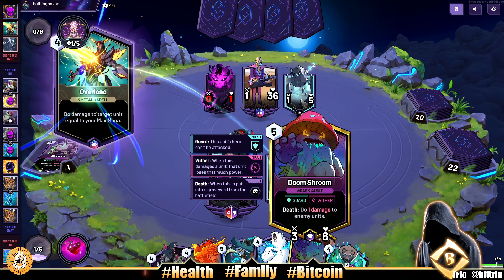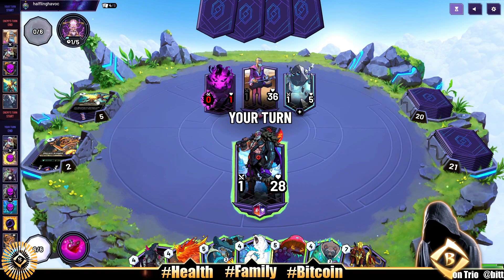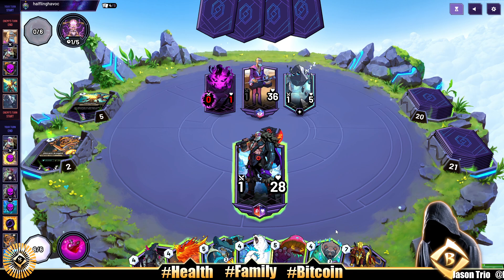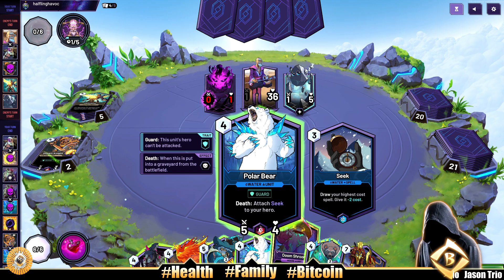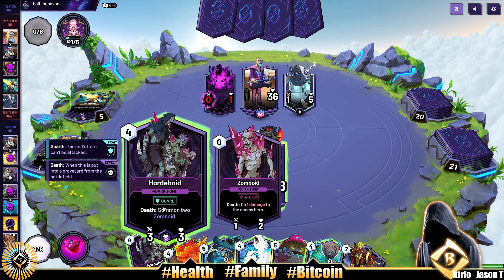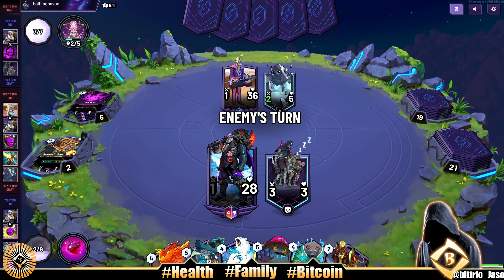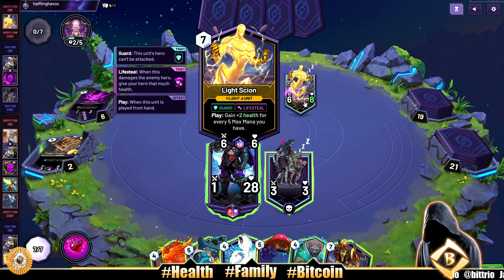We got a mix of gold, silver, and standard free cards. Opponent uses Overload — seems like a decent spell — and plays a Metal Wisp. I think this is the wisdom starter deck with the wisps. We should be able to handle this. Seek draws your highest cost spell, but we ain't got no spells — I guess we gotta play the Flame Phoenix first. Let's put this three-three out there. Maybe we can give one of them Guard with the Hammerhead or pump them up.